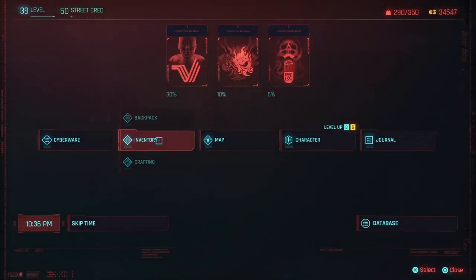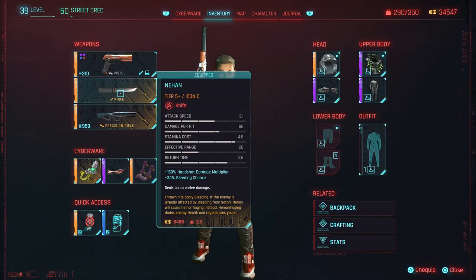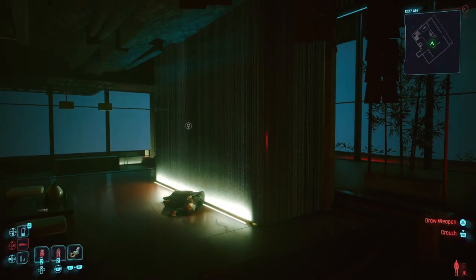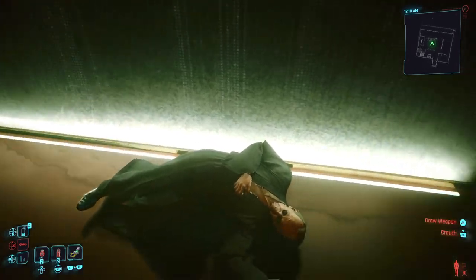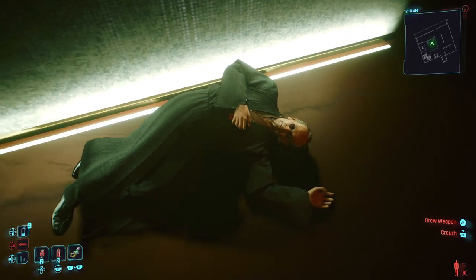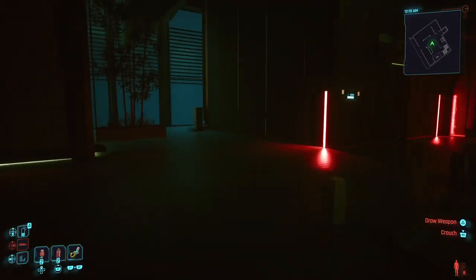Finally, the last weapon on this list is a throwing knife called Nihan, which you can get at the very beginning of the game. To get it, progress the main mission until you reach a point where you'll be standing near a dead body. Go near the corpse, examine the body, and the throwing knife will be right on him.